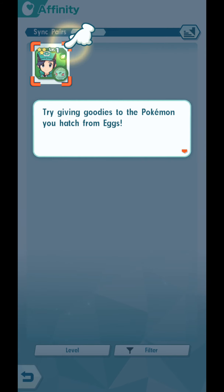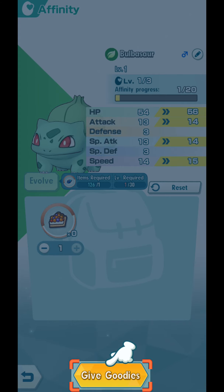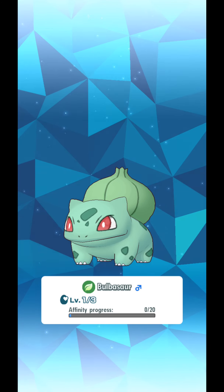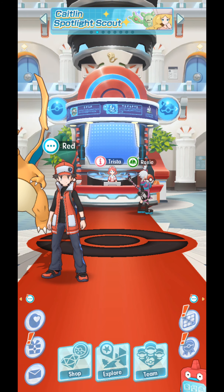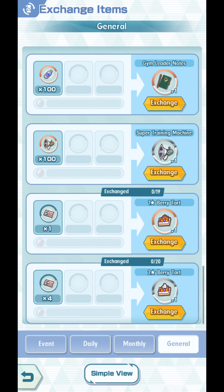Try giving goodies to the Pokemon you hatch from eggs. We can evolve our Bulbasaur using evolution shards later on — we're not going to do that yet. We'll give more Berry Tarts first. How to get Berry Tarts? Just go to the shop, then go to exchange items, go to general or monthly — I think it's general. You can exchange daily vouchers: one daily voucher for a one-star Berry Tart, four daily vouchers for two-star Berry Tarts.